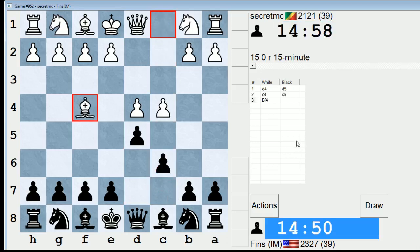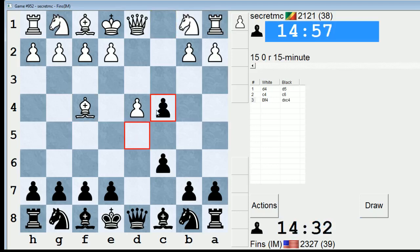Bishop f4 — what is bishop f4? I'm not aware of that move. I think I can take on c4 against this. I could also play knight f6, but if I play knight f6, it gives him an opportunity to play e3 and thereby defend his pawn on c4. So I think capturing on c4 must be the critical move here, so I'll do that.